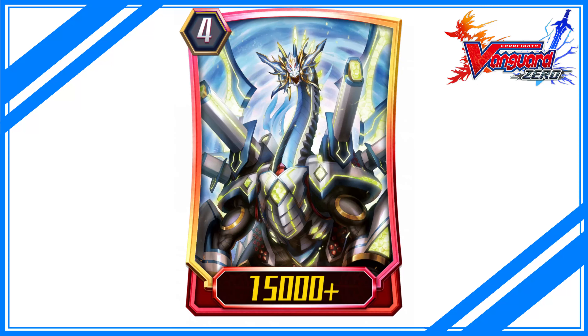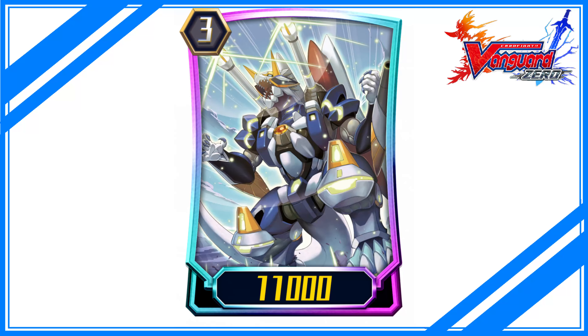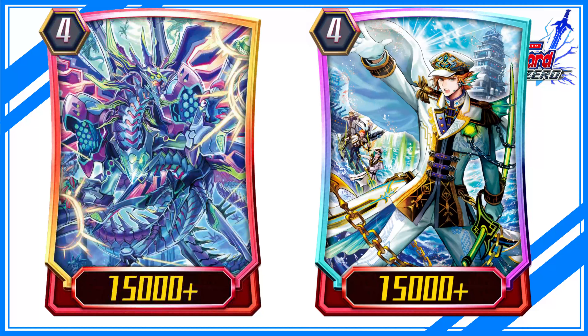Starting hand: for the starting hand, try to have the stride fodder for the striding cost and Anger Boil Dragon for being the heart of the stride, since most of the strides require this as heart for abilities to activate. Points to remember during the fight — first stride: for the first stride,